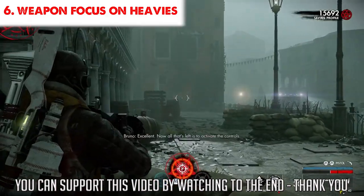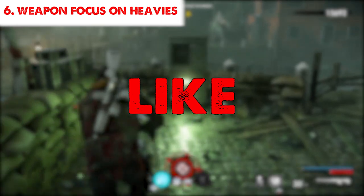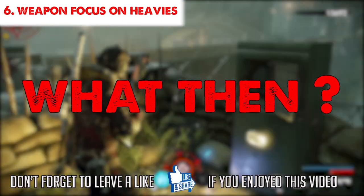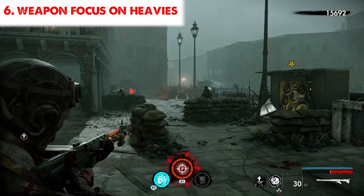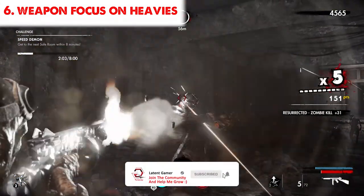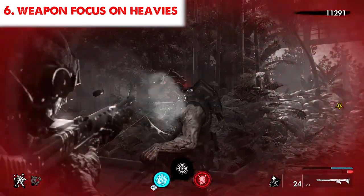In tip number three I mentioned saving your heavy weapons to take down heavy zombies, but in most cases you probably won't have a heavy weapon. The most effective method I know is to use weapon focus and aim for the head. The slow time will help with zombies who like to move around, like the butcher, and once you narrow your vision to their head, the reduced bullet spread and recoil should get the job done in one or one-and-a-half clips.